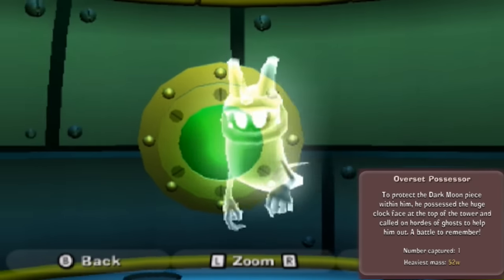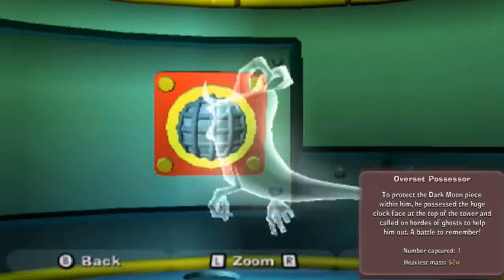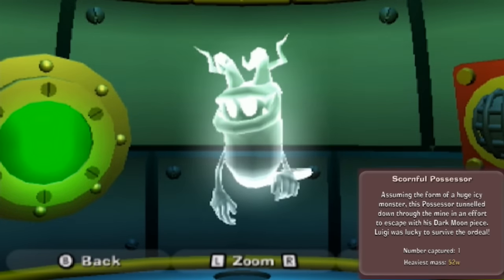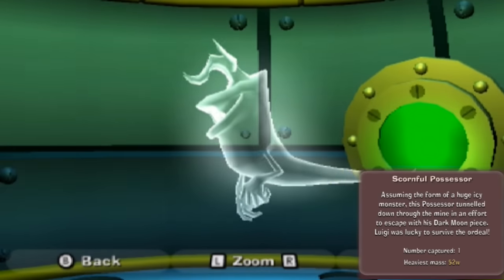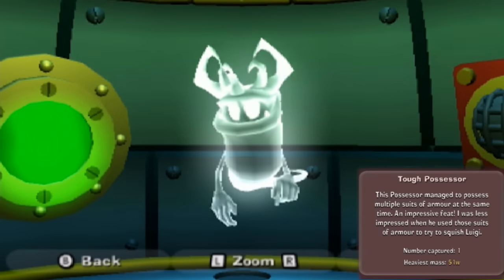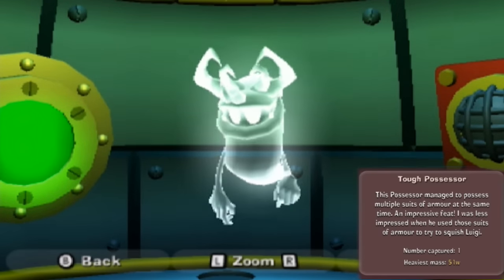The Oversaid Possessor - to protect the dark moon piece within him, he possessed the huge clock face at the top of the tower, and called on hordes of ghosts to help him out. A battle to remember - and the clock face spun just like this guy is suddenly spinning around. Don't get too sick. The Scornful Possessor - known as the Shrewd Possessor in the American version. Assuming the form of a huge icy monster, this possessor tunneled down through the mines in an effort to escape. 52 W's. Tough Possessor - the possessor managed to possess multiple suits of armour at the same time, an impressive feat. I was less impressed when he used those suits to try to squish Luigi.